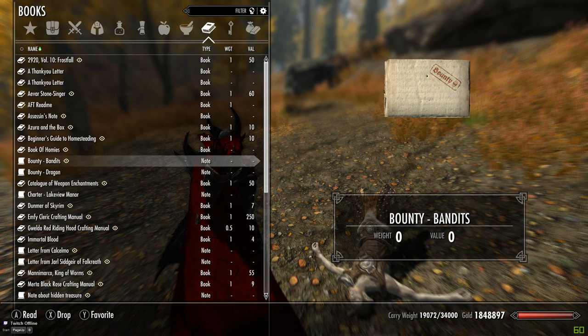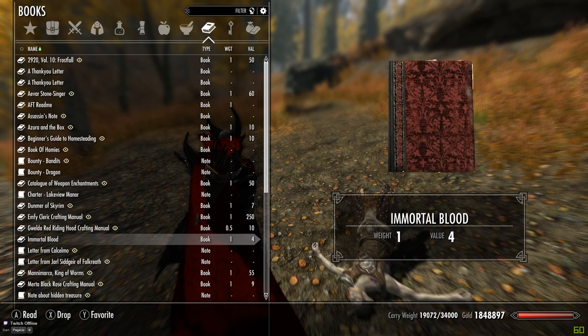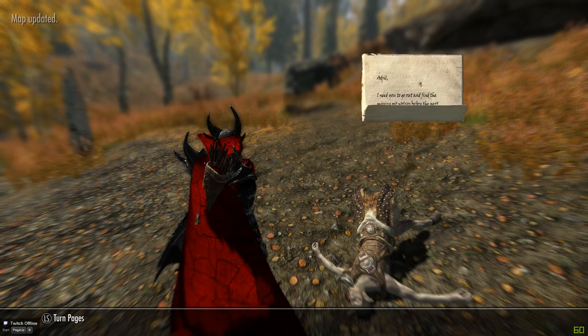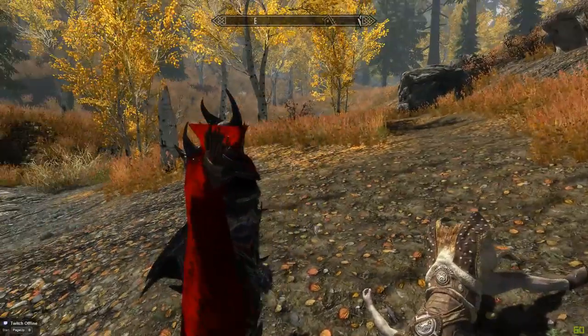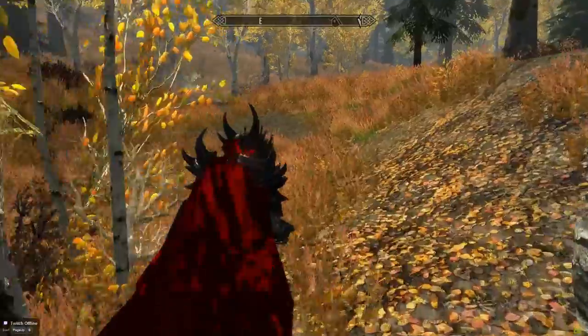A note to Adriel: I need you to go out and find the missing pit bulls before the next tournament. We lost too many during the last five, so we won't be able to trade new ones in time. Find them and bring them back to Craig's Slain at once. Let's see what this shed is over here.